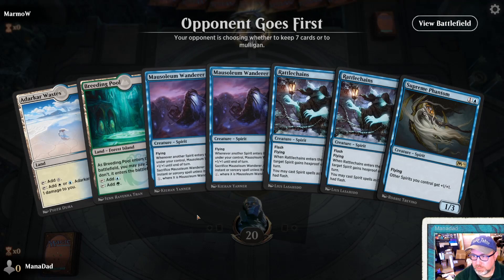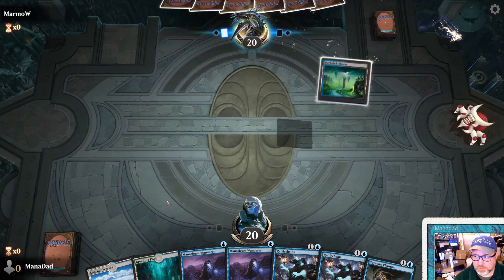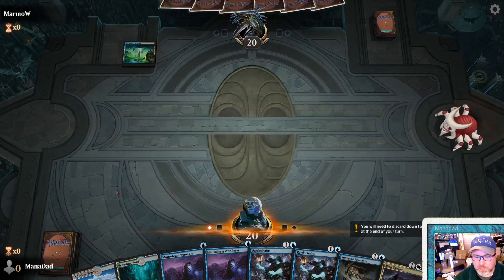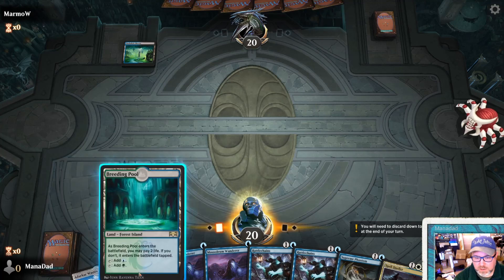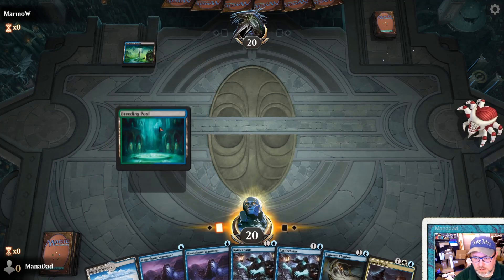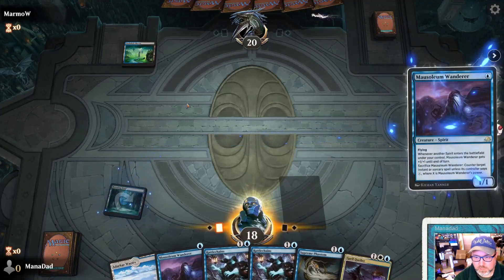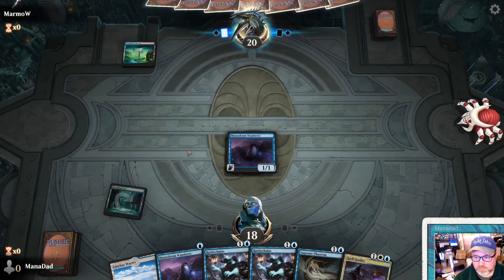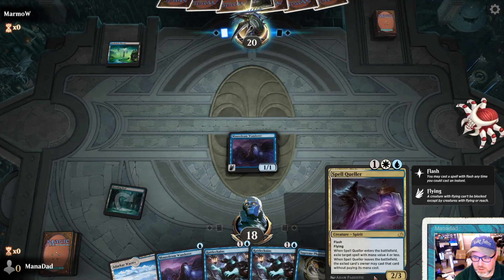Turn one Mausoleum Wanderer - keep it. It will be a little hard for me to play without all my counterspells. Do we take one damage now or two damage now? Take two. Just get as many of these guys down as we can - we do need the mana to cast the Spell Queller.